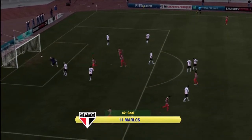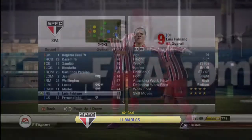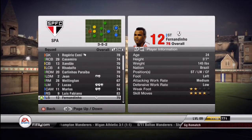Marlos is probably a top-three favorite player in the game. Here's Luis Fabiano — 4-star skills, 4-star weak foot, 86 heading accuracy, 88 finishing. He's pretty solid. And here is my favorite player in the game.